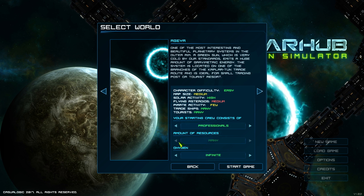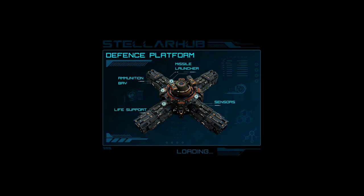We're going to start with professionals, many resources, infinite oxygen. They just updated it, so this is new. One of the things that had worried me playing the pre-release was that you run out of oxygen in your sector and then there's not much you can do, so I'm glad to see this implemented. Oxygen is one of the most important resources in the game for a space station, as you might imagine.